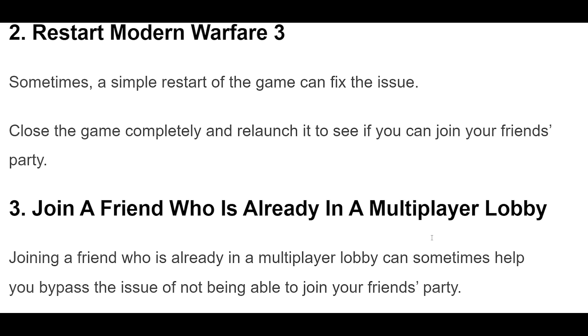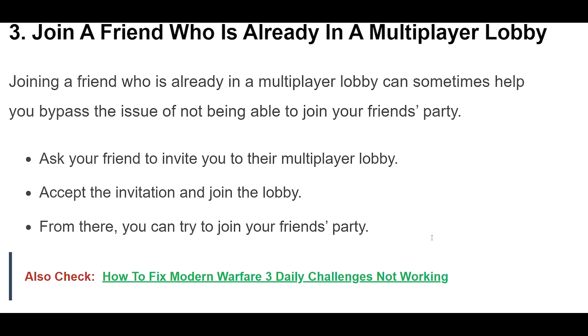Joining a friend who is already in a multiplayer lobby can sometimes help you bypass the issue of not being able to join your friend's party. Ask your friend to invite you to their multiplayer lobby. Accept the invitation and join the lobby. From there, you can try to join your friend's party.